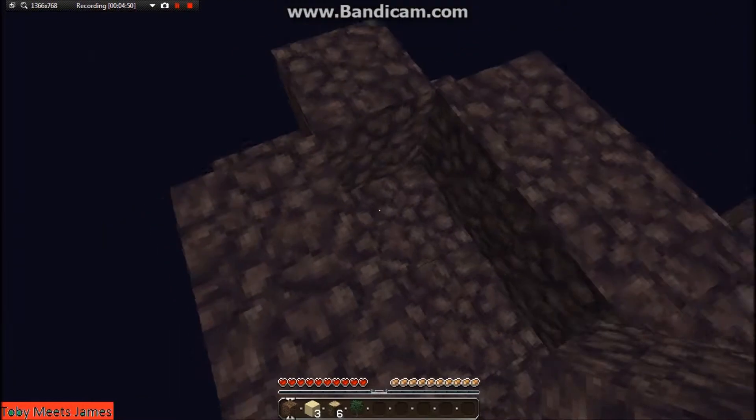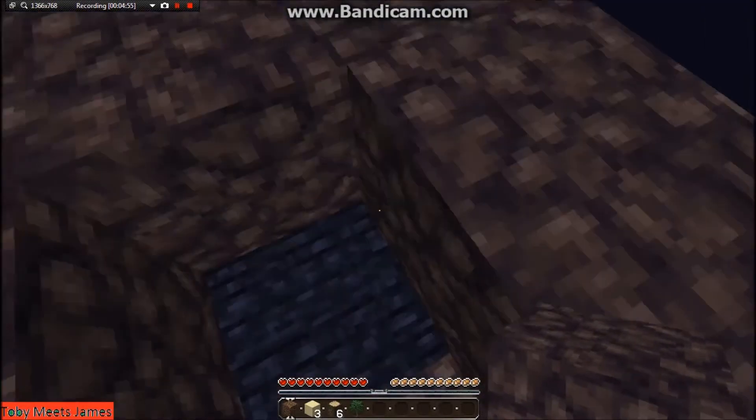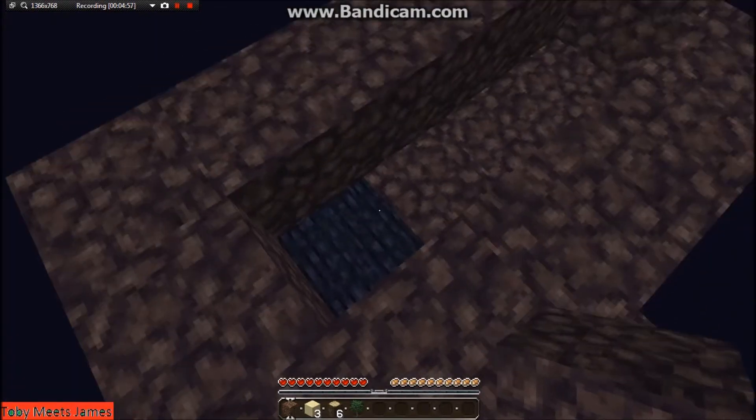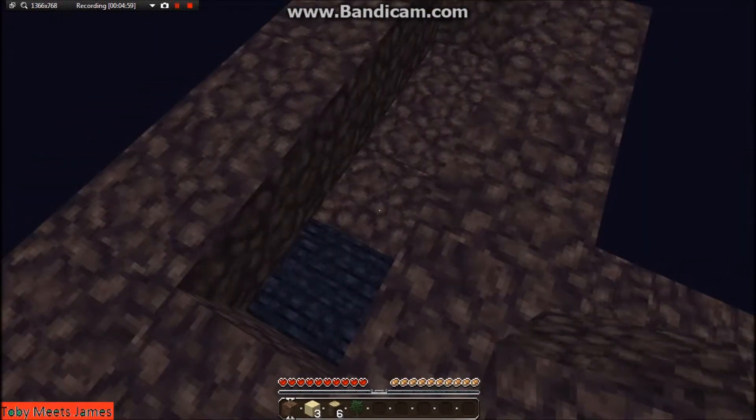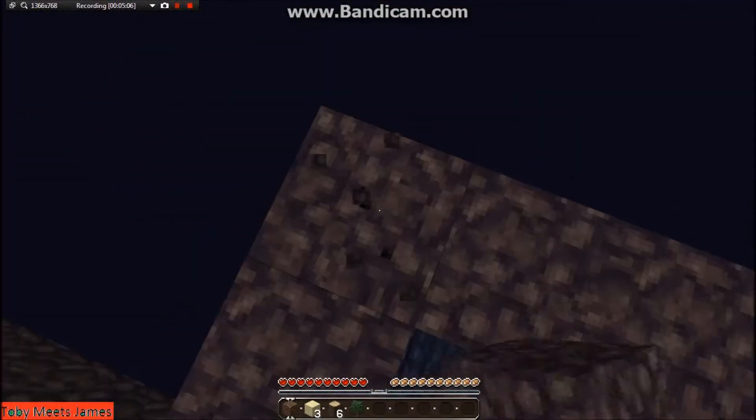Water's going to be there. You put the hole there for the water level, and then the lava level down below, and it makes cobblestone. It's better if you do it a different way — no, just do it that way.